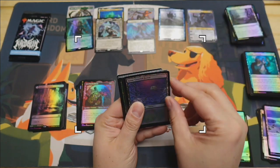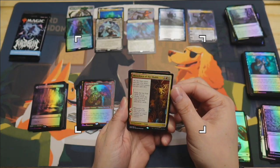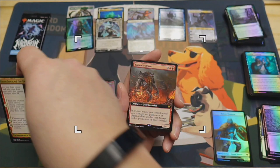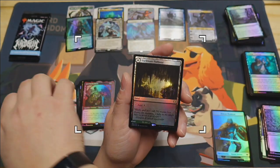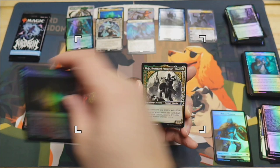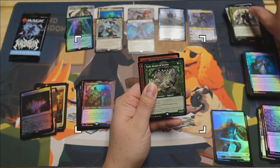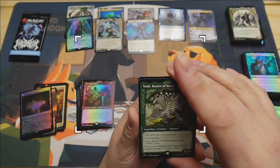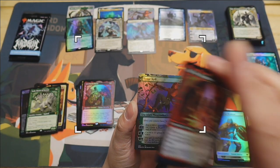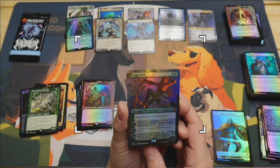Final pack - snow covered forest, Showdown of the Skalds, Calamity Bearer again, Dark Boar Pathway this time just simple foil, Maja, Toski - crazy attack squirrel. And Tyvar Kell again - the fourth copy between two boxes, this time full art foil.